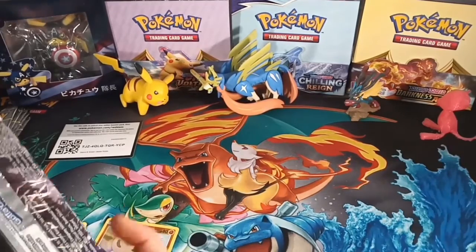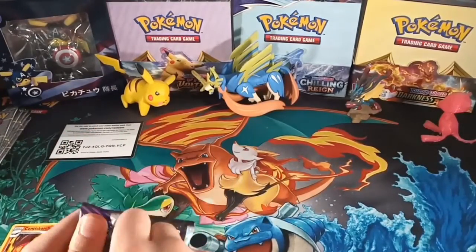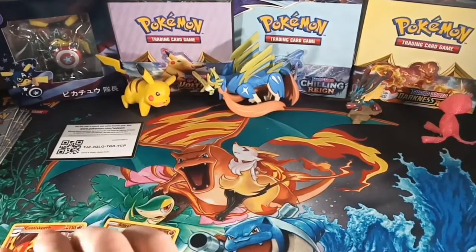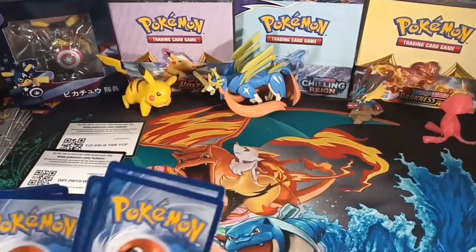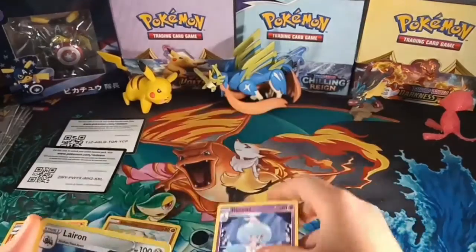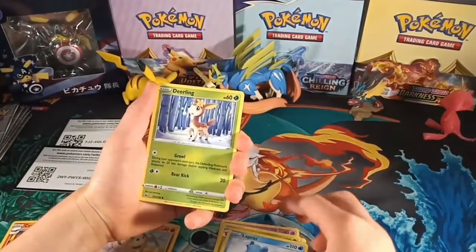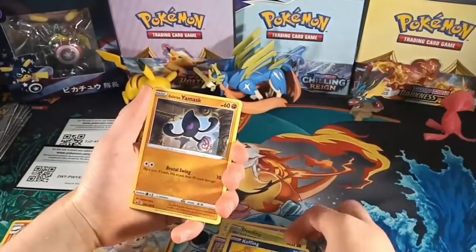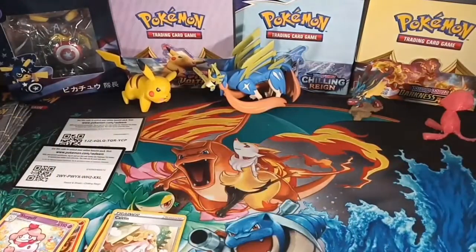Now let's get into the next pack — Chilling Reign. Psychic Energy: Heatran, Vaporeon, Steelix, Lapras, Dewgong, Galarian Slowpoke, Koffing, Galarian Mr. Mime, Caitlin, and Slowpuff. So out of two packs we have nothing.